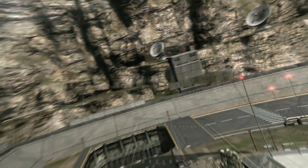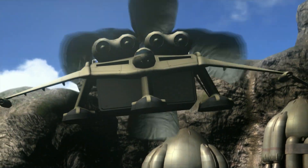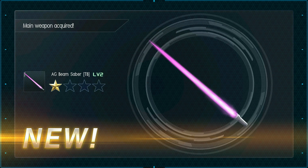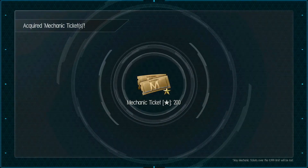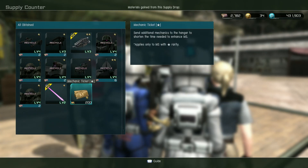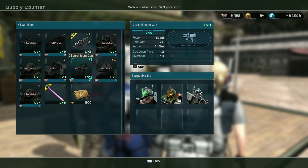Which is apparently multiple Zaku 2 Heavy Arms level 4. Atlas Gundam level 2 beam saber - at least it's a contemporary thing I don't need. And 200 mechanic tickets, which I also probably don't really need.